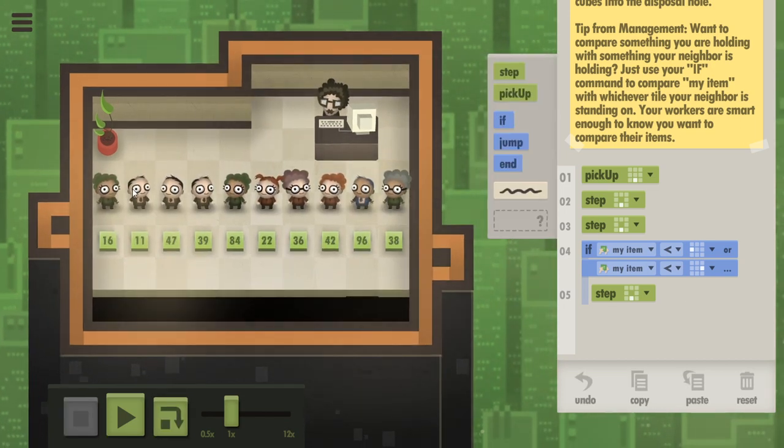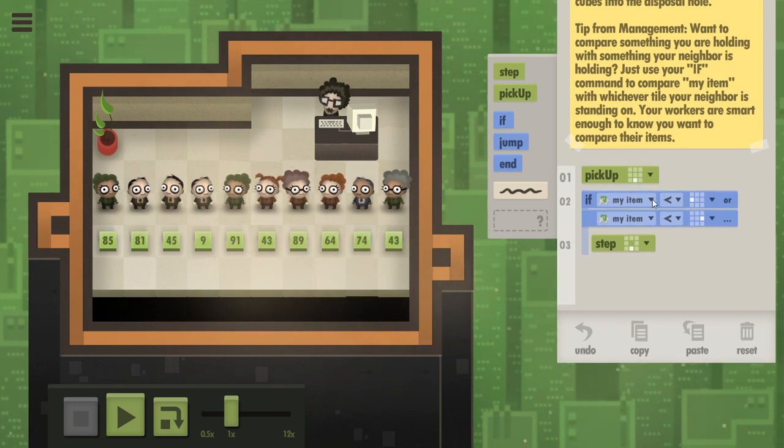So what you have to do is have people moving to the right so that they can bump into potentially people who have bigger numbers — or left, I suppose, also works — and then gradually make their way down to the hole. So what we do is as follows: first of all, pick up the thing, and then if your thing is less than what's to your left or to your right, then you step down.